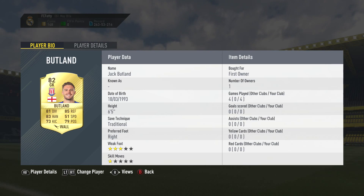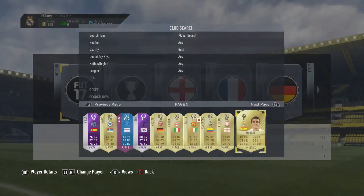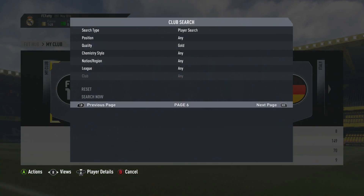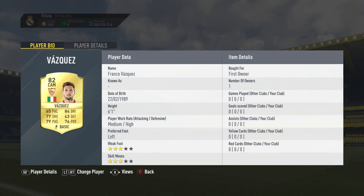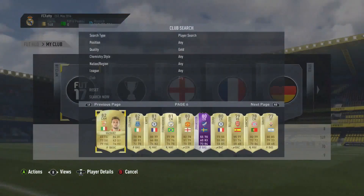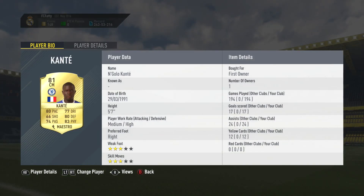There's Cuadrado who's a decent player. Butland has been playing absolutely crap for me recently — not entirely sure what's happened to him. Then there's Miranda who I packed yesterday and haven't used yet, but I probably will get some use out of him. Vasquez keeps appearing in pretty much every other pack, so I just use him in untradable squad builder challenges — who wants a CAM with medium-high work rates and three-star skills? Then there's Koman who I packed earlier, and Kante who's my go-to centre mid with 194 games — incredible in this game.